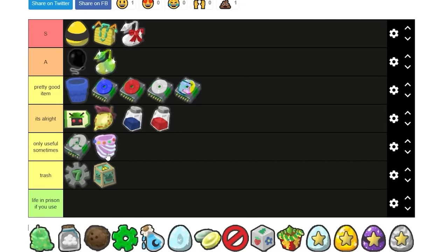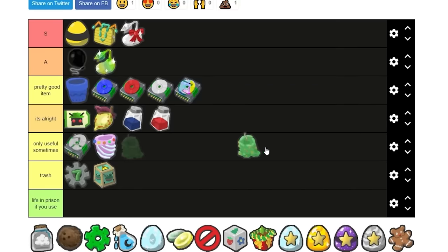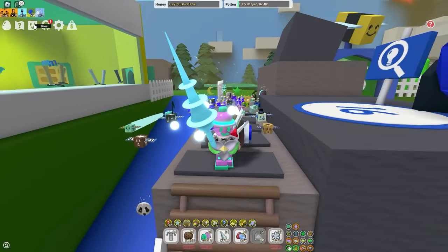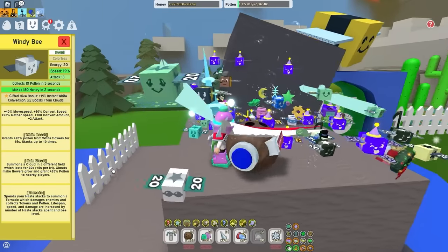Candy planner — only useful sometimes. Caustic wax — only useful sometimes. Cloud vial — I'm putting it in A because it helps you get windy bee, one of the best bees in all of bee swarm. Windy bee is just so hot, windy bee is just so beautiful.